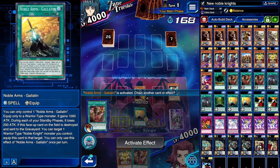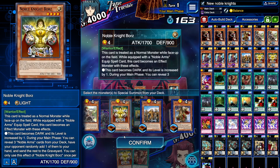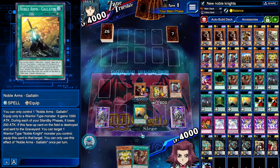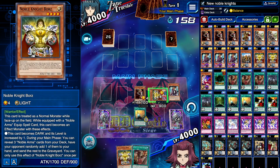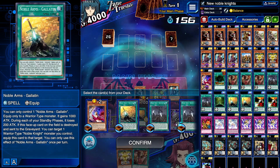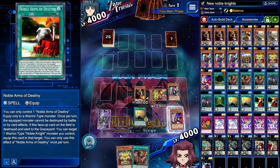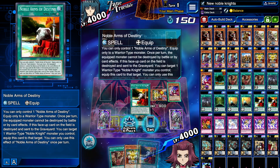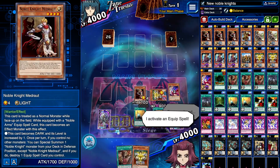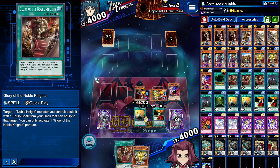I don't mind fighting Noble Knights too much, I just don't want to fight the mirror match or Cyber Dragon. We're going to go Boars. Sorry, I'm trying to play and talk at the same time. We have the same Crow, Merlin in the grave which is really good. We want the trap and Noble Arms of Destiny. Looking at this setup in the grave — I'd say this is most likely Noble Knights.